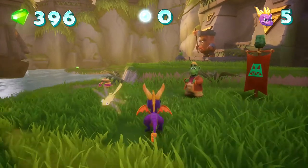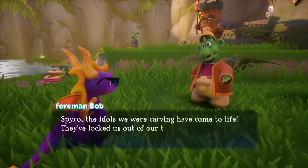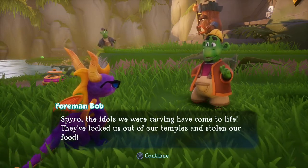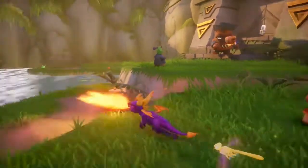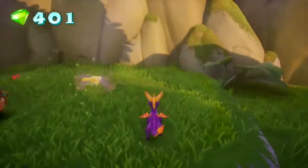Magic doesn't seem to work that way. Spyro! The idols we were carving have come to life! They've locked us out of our temples and stolen our food! Well, that's not good. So I guess we gotta destroy all the different tiki guys, then.